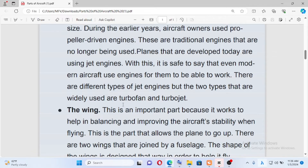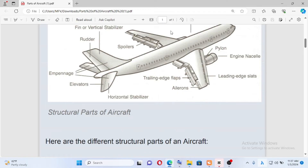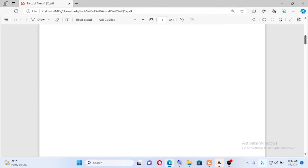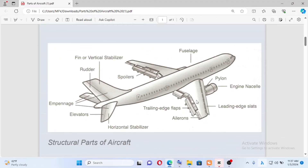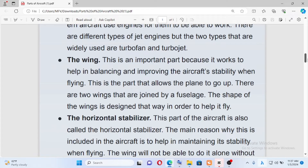Widely used are the turbofan and the turbojet. In and deep, the top of the tunnel, the wing — like normally a basic knowledge. Important parts: balancing and stability, aircraft stability. This is a part that allows the plane to go up.